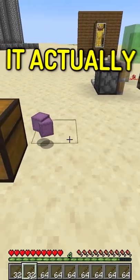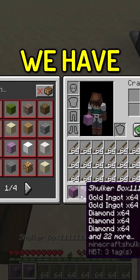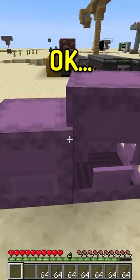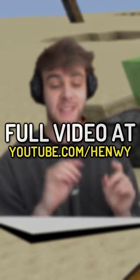Oh wait, it actually worked! It actually worked! Get rid of the sticks and we have two shulker boxes full of duplication items. Well, if you guys want to be that person on your server and duplicate items, this is how you do it.